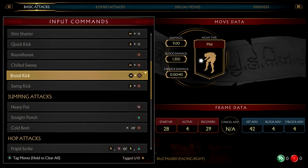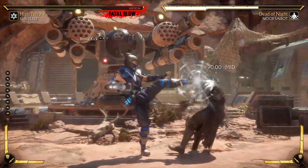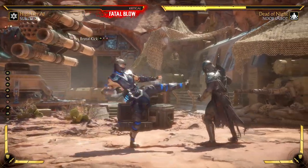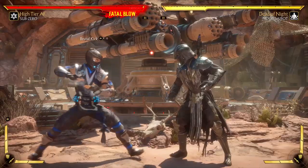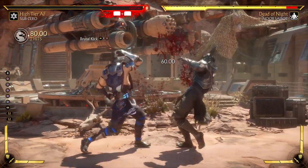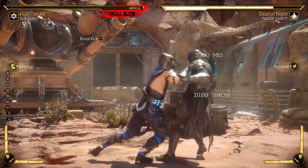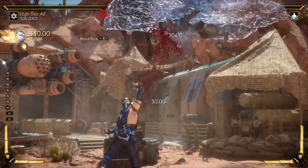Before we get into tournament variations, I want to mention one more attack that can be very good for Sub-Zero: Forward Four, Brutal Kick. It's a sprinting kick with good range and is plus 4 on block, meaning it's safe, and you can act four frames earlier than your opponent if they block it. What I like to do is land it on block, go for a down one punch to interrupt your opponent trying to counter attack, and then go for a free grab.